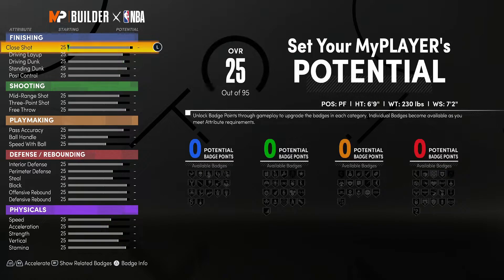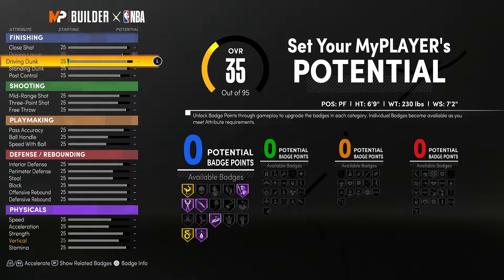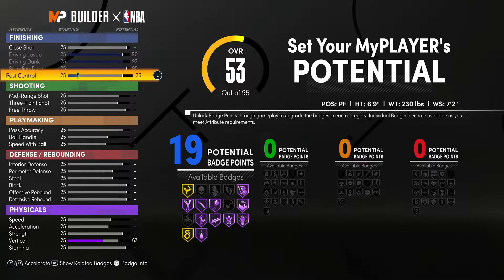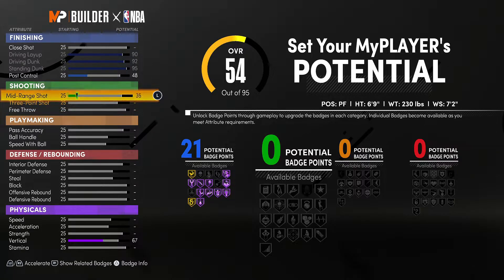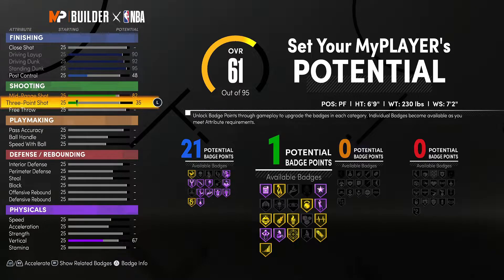AD is a pretty decent-sized guy — not frail or anything. That's why I didn't go with slight or burly. I don't know, that looks a little weird sometimes. I like it on centers because it makes you look bigger than other little scrawny centers. As we get into the finishing, you want to have those 21 finishing badges.